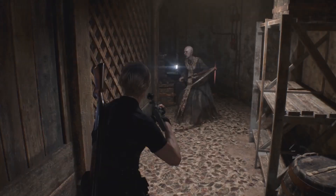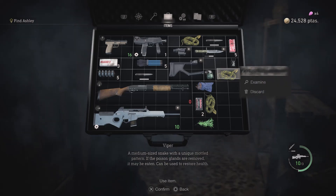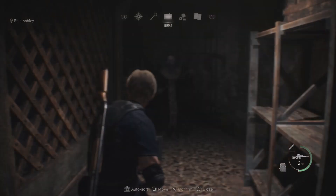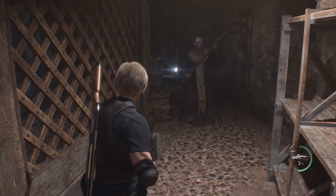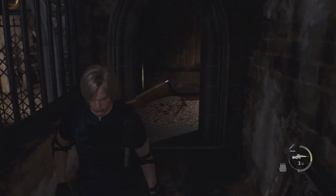Secondly, enemies using the scythe. These guys deal substantially more damage than the ones with the axe, and their attacks also carry a lot of forward momentum, making them actually quite difficult to position dodge. Without the body armor, Leon will die after getting hit twice. Again, with the body armor, you can survive an extra hit. The same thing for enemies using the chain mace or the flail. Surprisingly, the mace does the same damage as the scythe, but of course, the attacks have significantly less range.